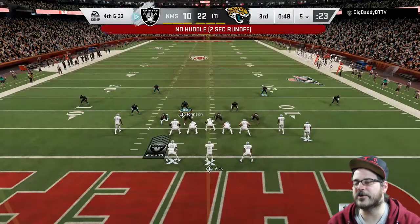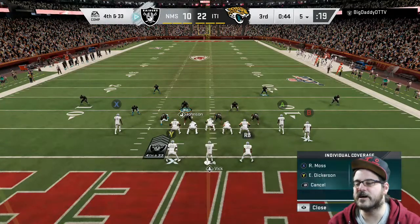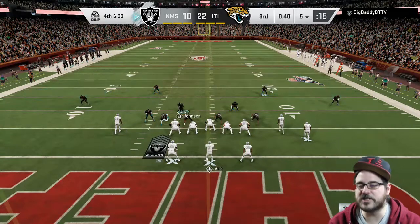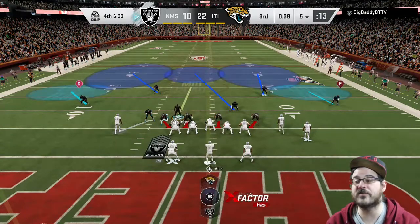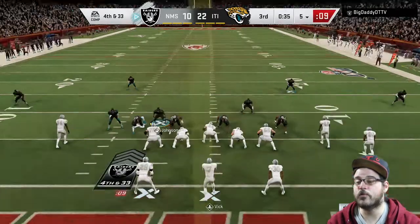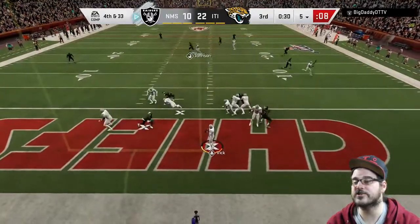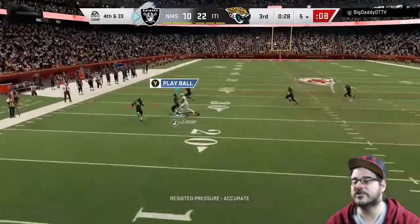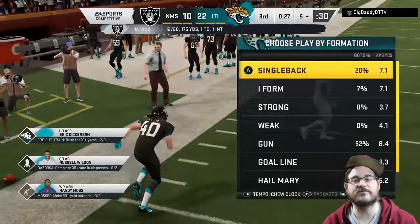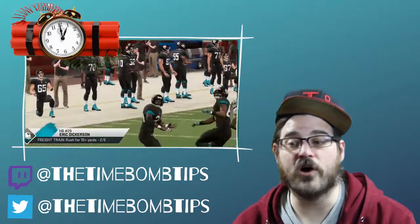He goes no-huddle against us, so we go into cover two, backing everyone up into coverage and watching the outside. I man up Deion on that lone wide receiver on the left side again out of cover two. I make it look like I'm blitzing, but this time it's covered, so I'm watching all these crossing routes. He throws one up and I'm able to knock that down on fourth down — we get the ball on the five.